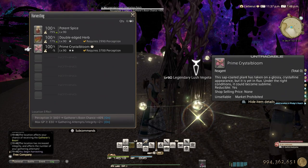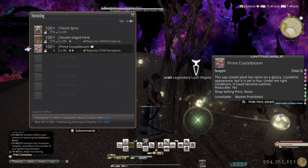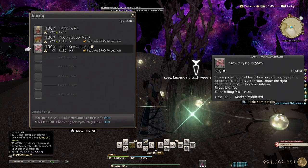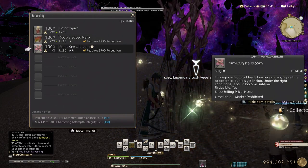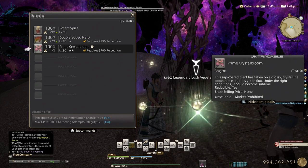The botanist one is here in Ultima Thule, along with the potent spice and double-edged herb. We got gathering integrity plus 2 and gathering attempts plus 2, which is nice. Let's begin.